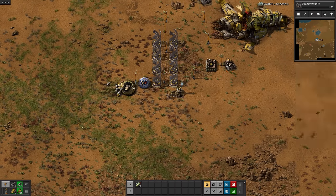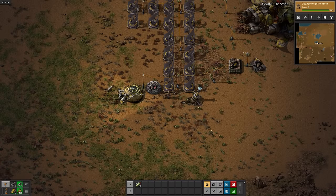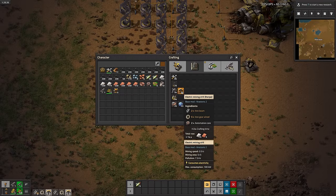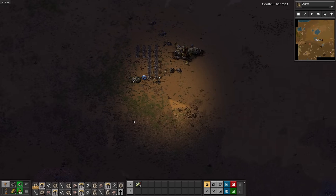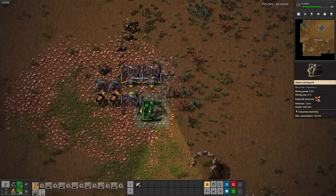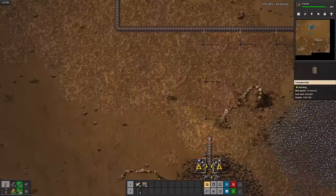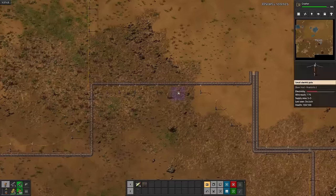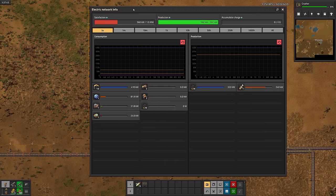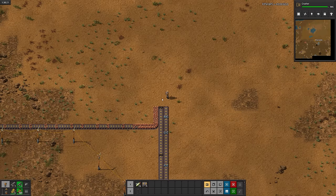Now we're working on electric miners. I'm hoping to get a smelting array up and running soon. Next I'm going to research crushing — for some reason I thought it would let me refine ore so I could smelt it into more plates. I have no idea where that idea came from. While that researches, I'll start belting the ores over to where I want the smelting array to be. Regardless of how slow it is, we've got ore.